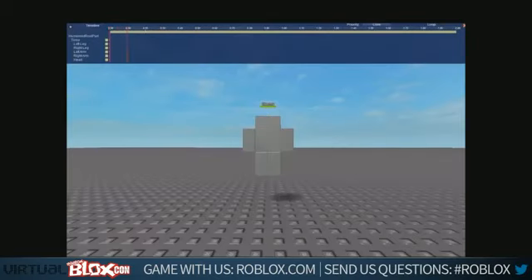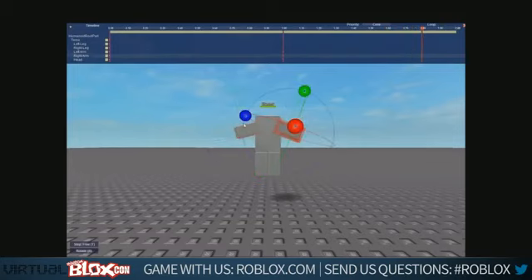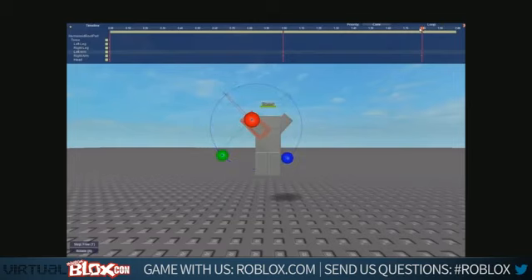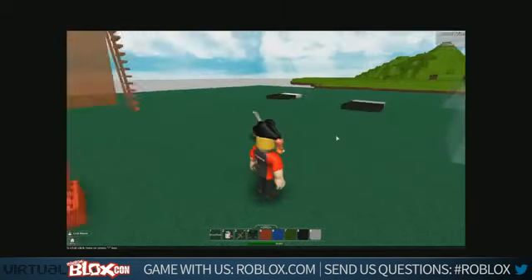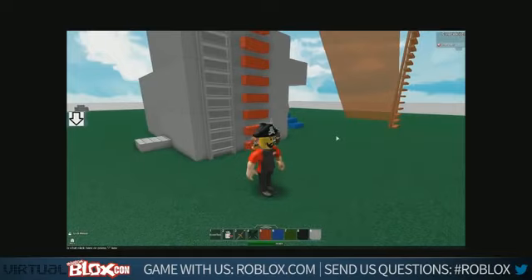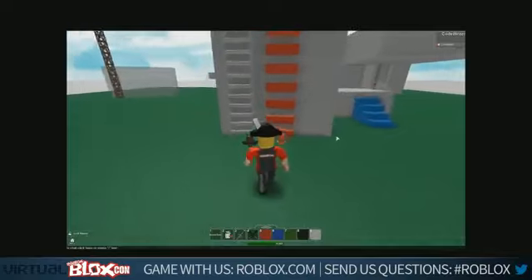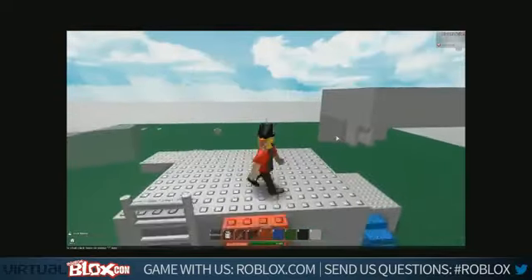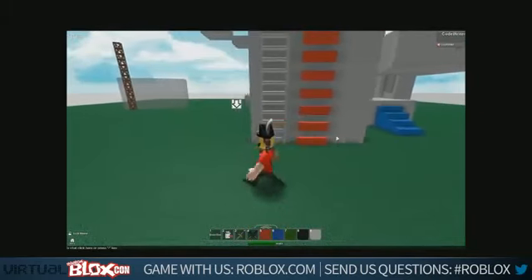We've recently replaced a bunch of animations. In addition to releasing the animation system, we've given everyone the tools to build their own animations. There's a plugin you can download for Studio that lets you edit your own animations, pose characters the way you want, upload the animations to the website, and use them in your own games — getting the type of movement and flow you'd want your characters to have.